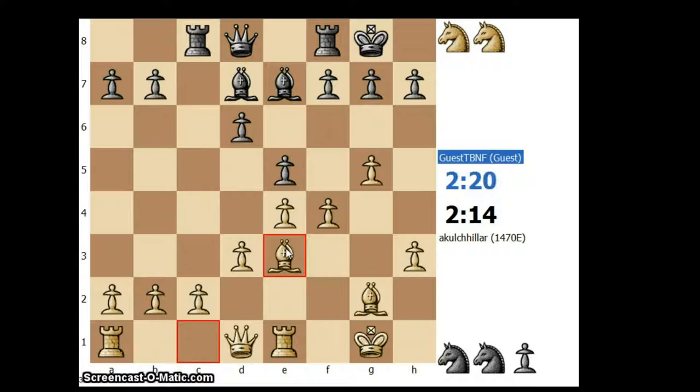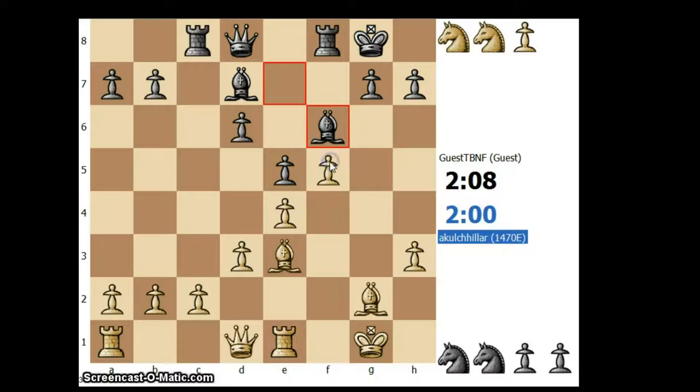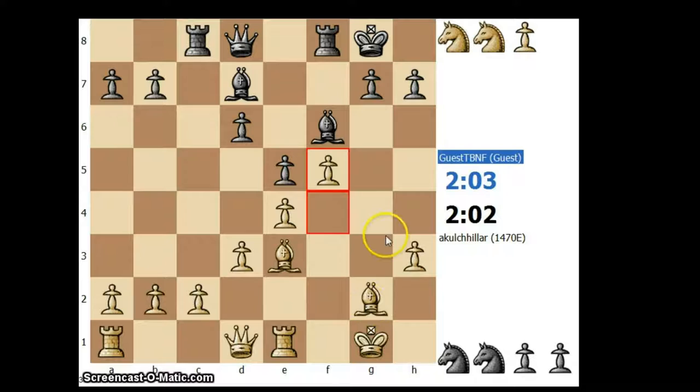And probably go for knight takes e3. I think now the idea is quite simple — I have to go for the queenside attack with my pawns rolling up. He might be going for the queenside but he plays f5. I am quite inclined to play g-takes-f5, because this pawn is hitting my center. Now playing f5 and closing this diagonal, looking for some kingside action.